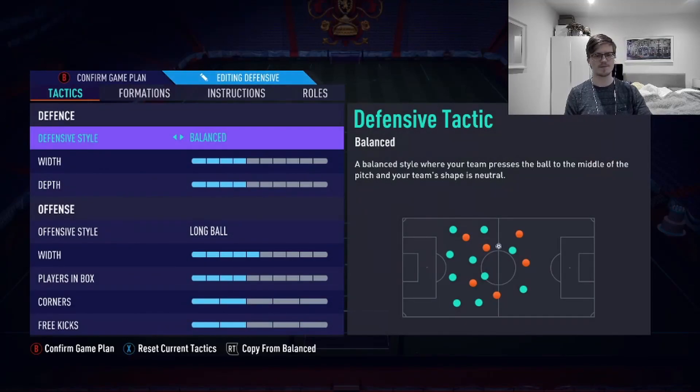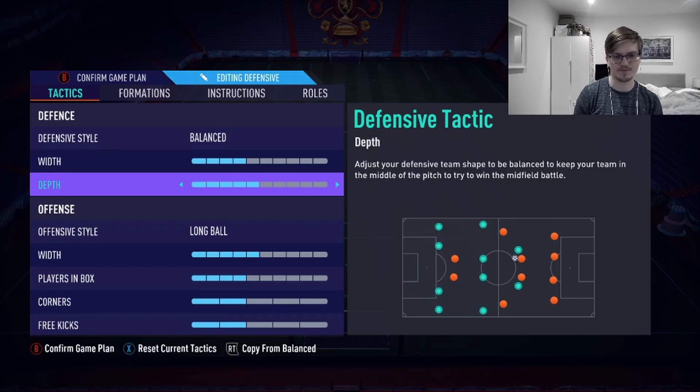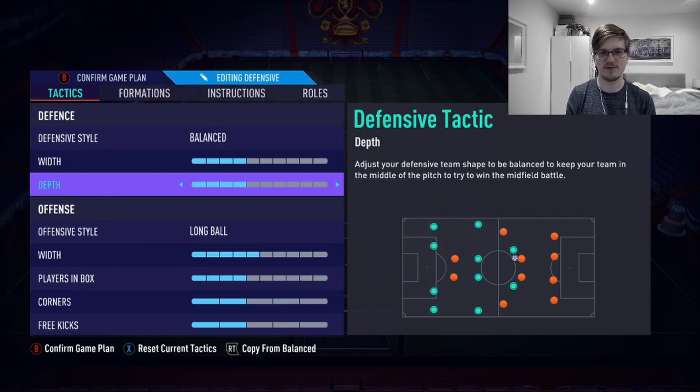Let's get into it. This is the 442, second variation. We have balanced, and forward for depth. The reason for forward depth — before you call me a rat, remember I don't make rat tactics — is that five depth would be too much. The 442 is difficult to defend with; your two CDMs love to push up, so you want a compact middle to block those through balls. Four depth is the way.